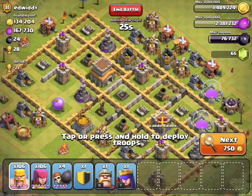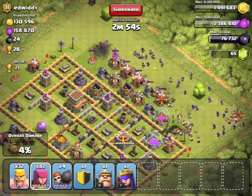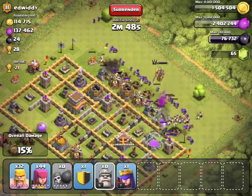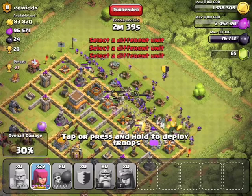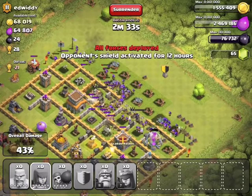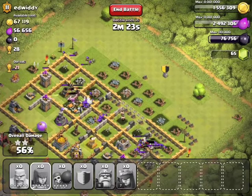Gonna go for the 3-star because it's fun 3-starring people, and this guy's kind of inactive. Some of the loot is going to be in the collectors, and I can tell that because there are tombstones — if there are tombstones, that usually means there are no clan castle troops. Of course there's lag right when I deploy every single troop. I usually like to overkill some bases. I don't really ever 3-star Town Hall 9s — usually just Town Hall 8s and 7s.